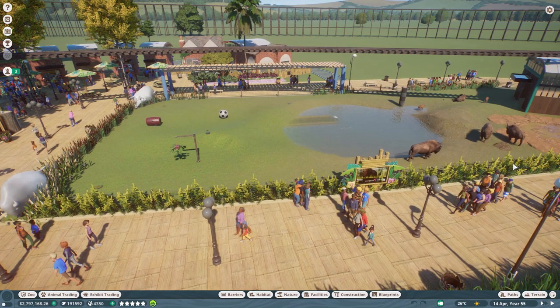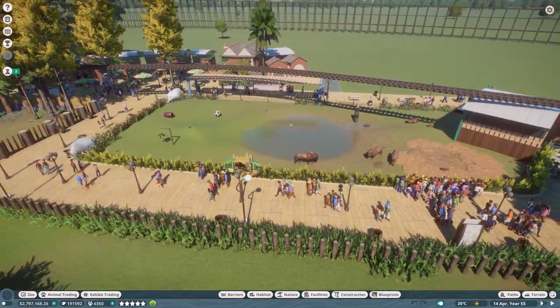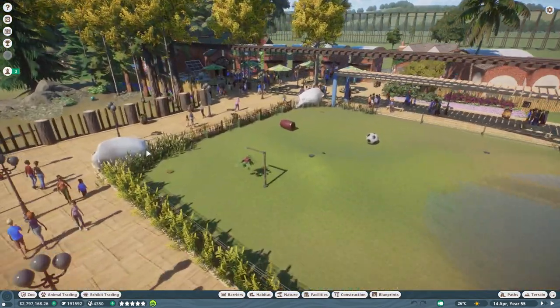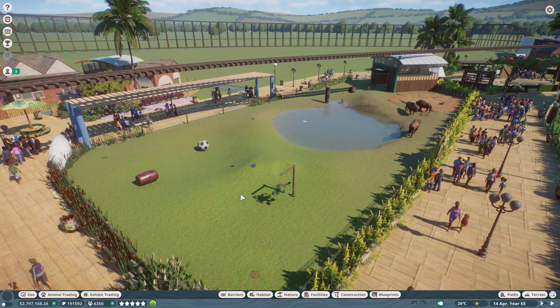It's an aspect you don't really think about with zoos — breeding programs are great for conservation, but if some species only need one or two males, where do the rest of the male animals go? Statistically about 50% of babies will be male. Anyway, that's our African elephant enclosure. Over here we have our American bison with a nice little puddle to roll in the mud — very simple, since they're plains animals and don't need too much vegetation.